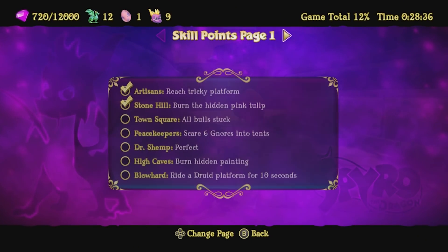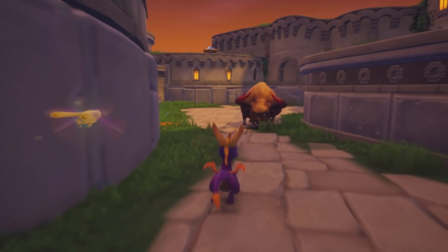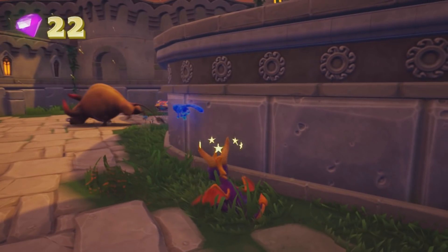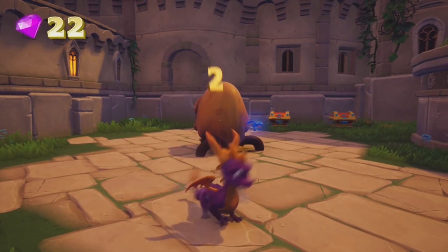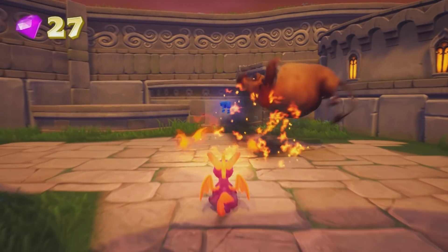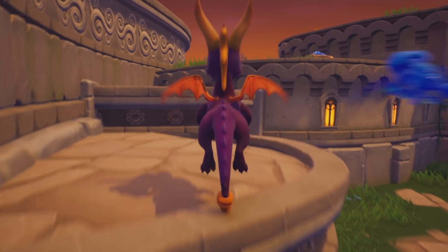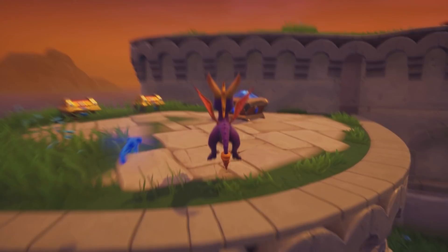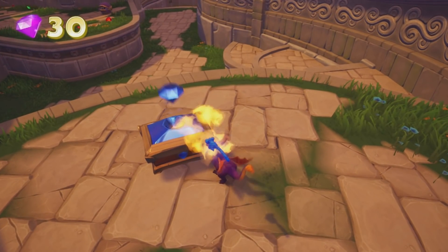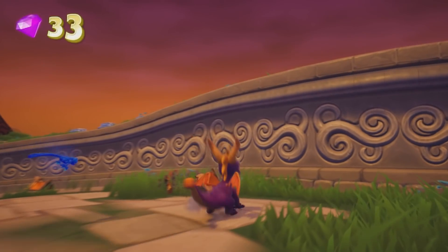So let me double check what that skill point is — 'all bulls stuck.' I don't know if that means once each or if you have to get them all stuck at the same time. If we flame them they just die, so I might have already missed my chance by killing off that one bull. I'll just go ahead and kill them all this time, then come back in and stick them all if we need to. We also got a new chest type — we have to flame it and jump to get the gem before it goes back in.